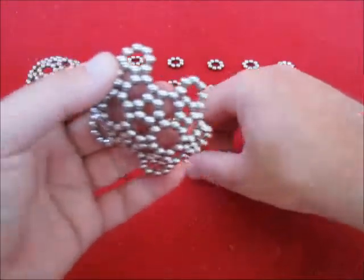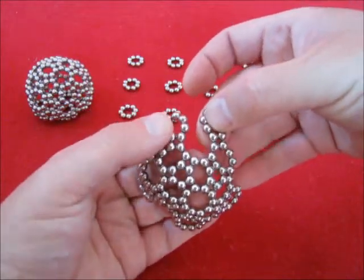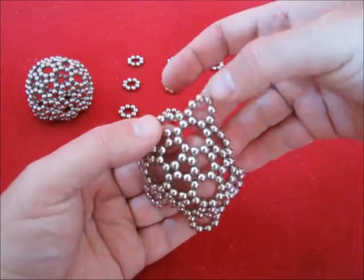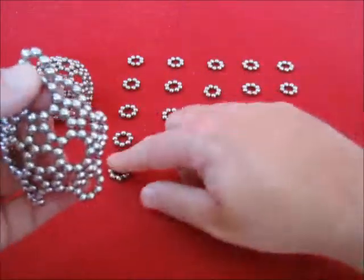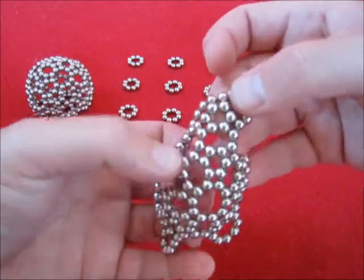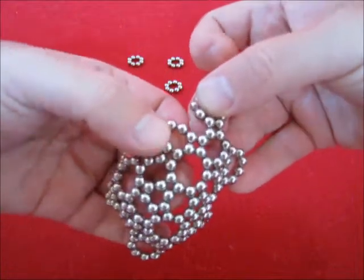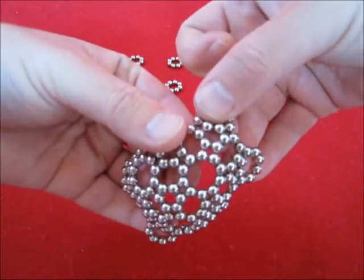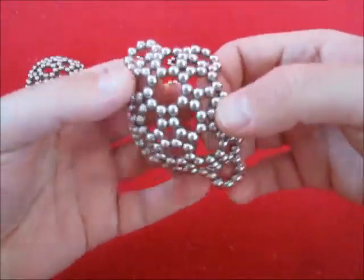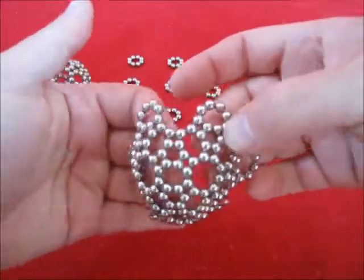Now, we have four over here, so you need only one octagon to form a decagon. Two more hexagons. And let's make the second hexagon. Again, it's symmetrical.